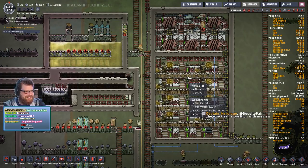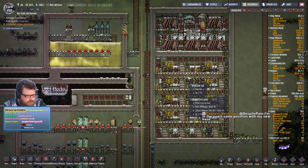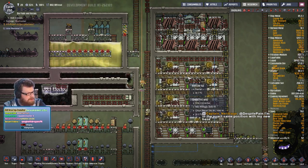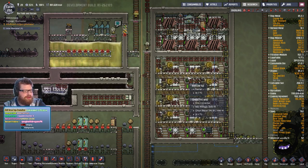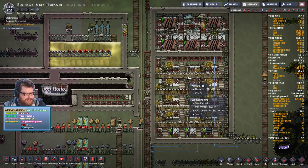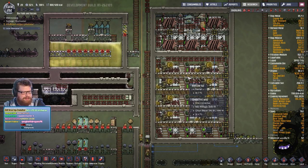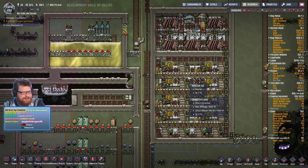Bearded groski froggo — the hairy frog! Trichobatracus. Trichobatracus robustus — also known as the horror frog or wolverine frog. It's a Central African species of frog. I wish I'd never asked, nerd — holy shit.